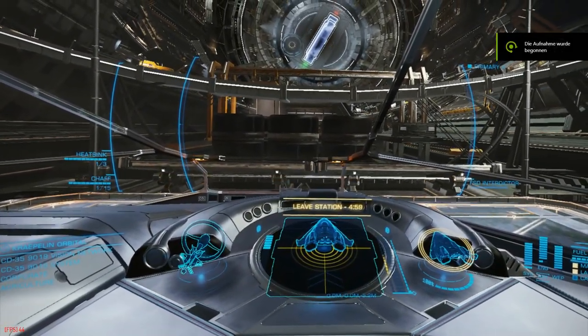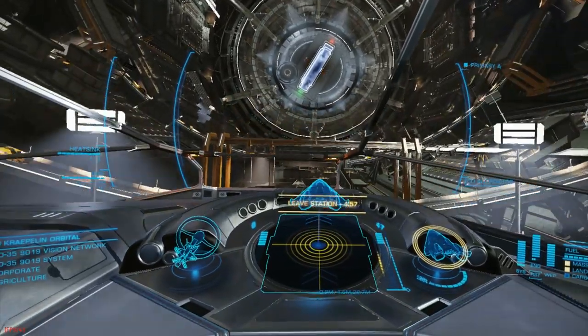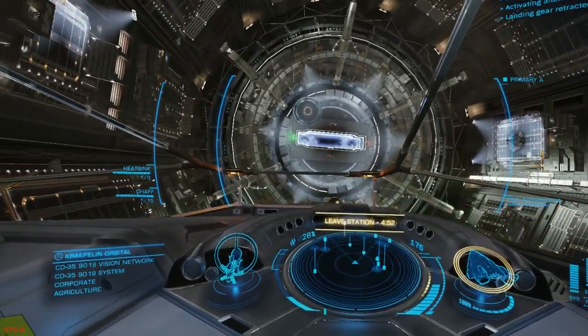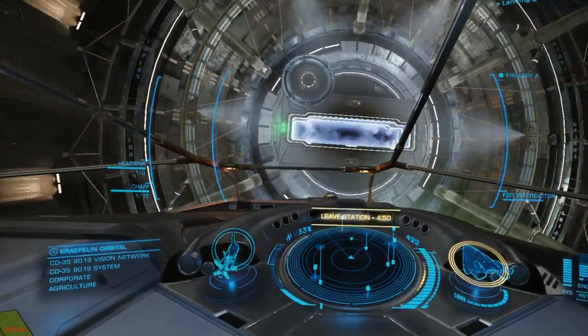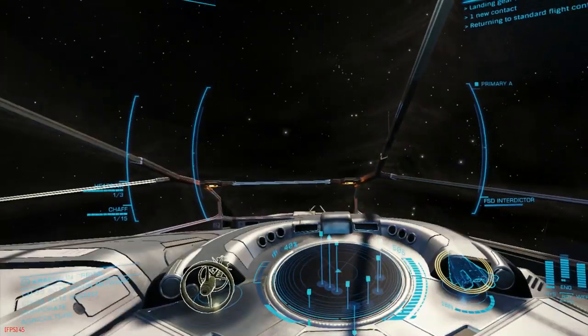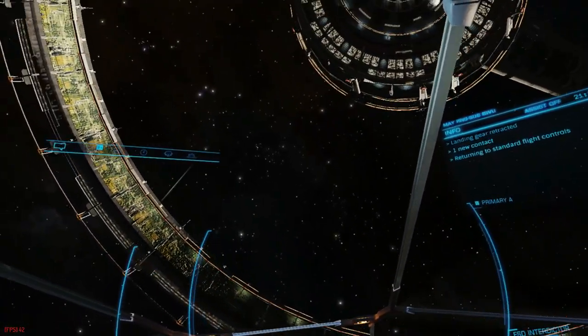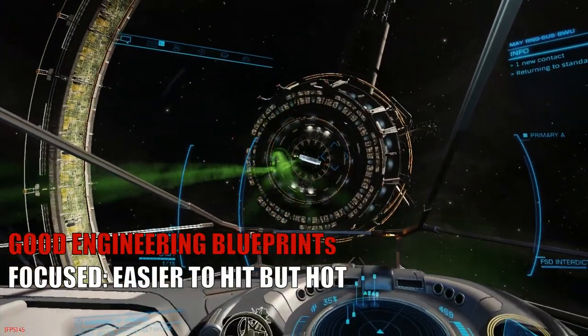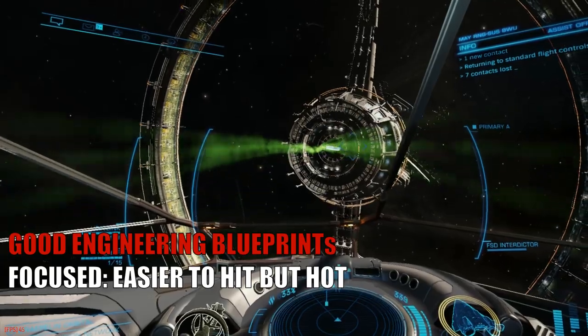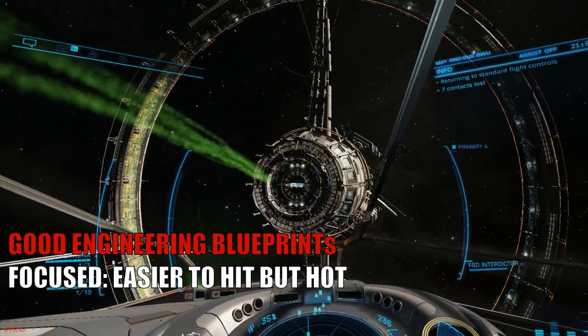However, using plasma accelerators is not easy and they are not for greenhorns. They only come fixed and they have a low projectile speed of 850 meters per second, which makes it hard to aim and land the shots. With a focused engineering blueprint, you can jack that projectile speed up to over 1700 meters per second, but that often leads to high heat generation.